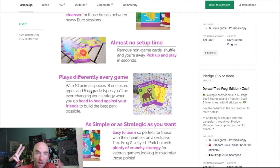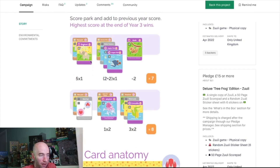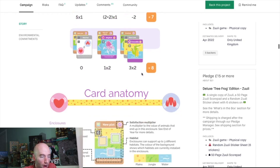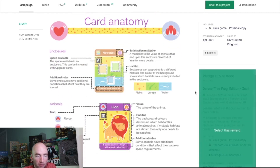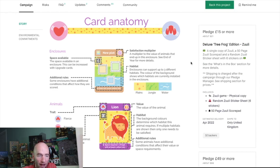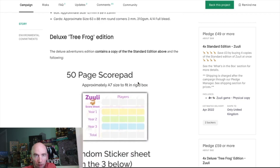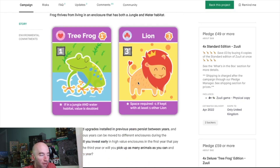At the end of your turn you're balancing what each enclosure can hold against the type of animals, because fierce animals can't be placed in another animal's enclosure. Scoring involves some arithmetic — five times one, two plus two times one, minus two — so there's mental math involved. The base price is $18 for the standard edition, $21 with extra stickers.